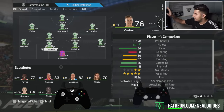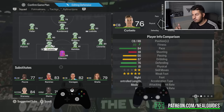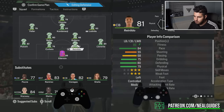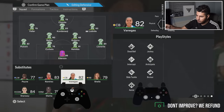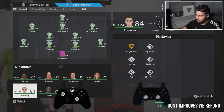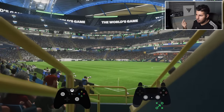You cannot use a centre-back with below 80 sprint speed, in my opinion. If you want to use 80 sprint speed, it's fine for Division 10. But if you want to reach the elite division, you've got to use players with good sprint speed. Even better, try players like this — she's got the jockey playstyle. The jockey playstyle means you're able to move quicker when running and jockeying.